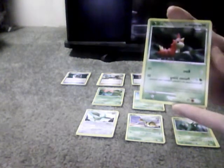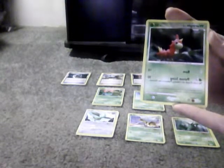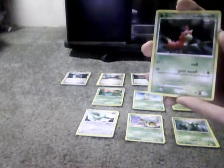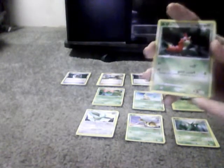Wurmple's 50 HP, Grass type. Ram does 10, Normal energy — doesn't need any. Poison Sting does 20, needs one Grass and one any other energy; flip a coin, if heads the Defending Pokemon is Poisoned. I have two of them, of course. Weakness is Fire, no Resistance, Retreat Cost is 1.